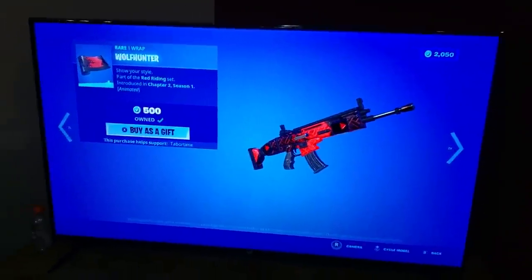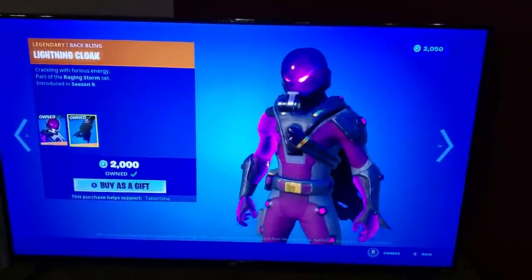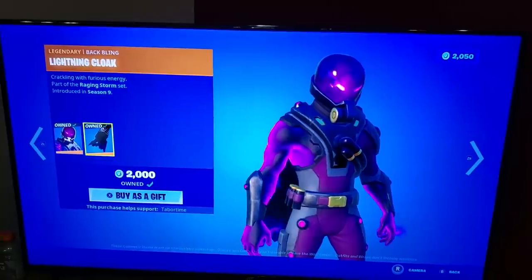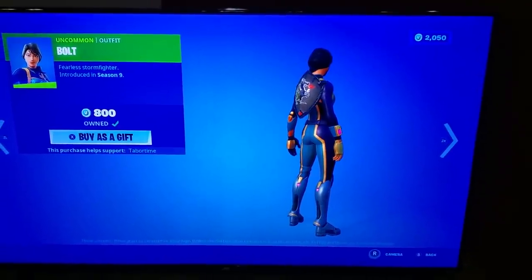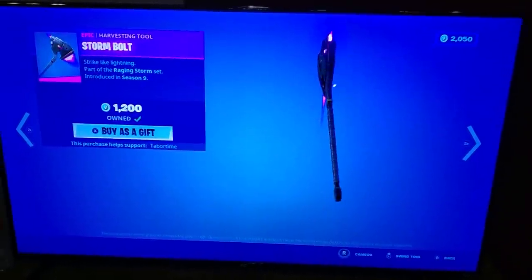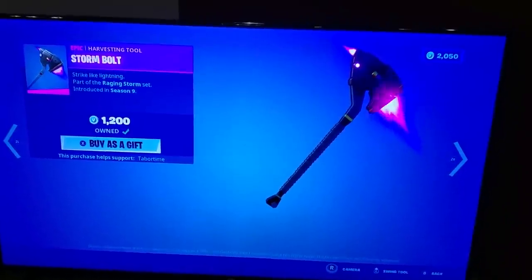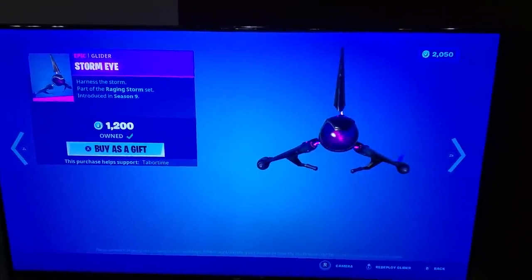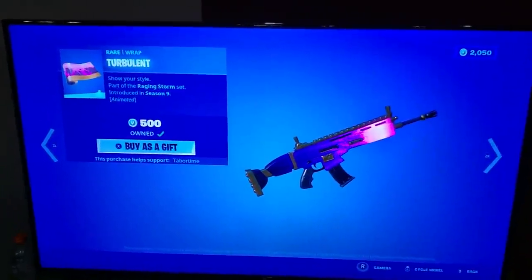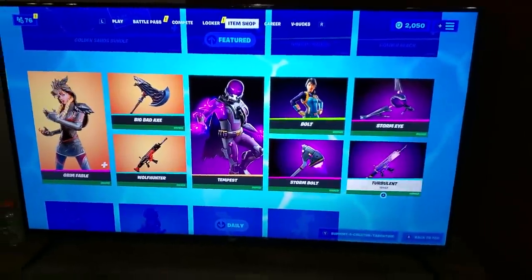My wife and son are out there feeding the animals — I'm supposed to be out there helping too, but we got to get this review done. Wolf Hunter, nice animated wrap. Tempest — one of my favorite legendary skins in the game. Even though he doesn't have another style, I love that purple. He's purple and black everywhere with the Super Saiyan sparks — he's the storm. His glider is even more epic if it's in the shop. Storm Bolt is a little expensive — it's got a nice splash and a nice contrail, but I feel like it should have been 800. Storm Eye, however, I think is definitely worth it — it has a nice contrail, a nice animation, and a lovely purple storm inside that little ball. Turbulent matches the skin and the set — great addition. I recommend that entire set, maybe not the pickaxe, but the rest of the set is good.